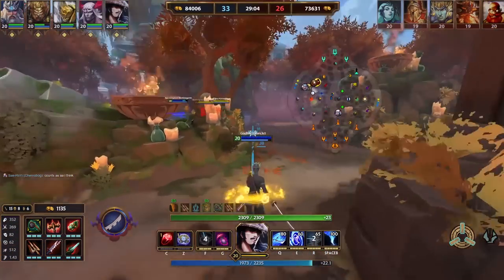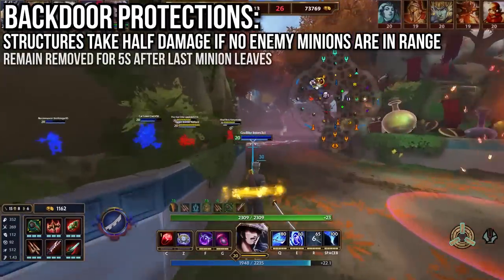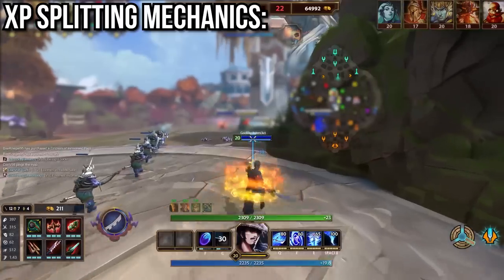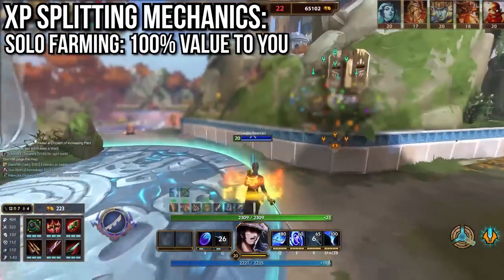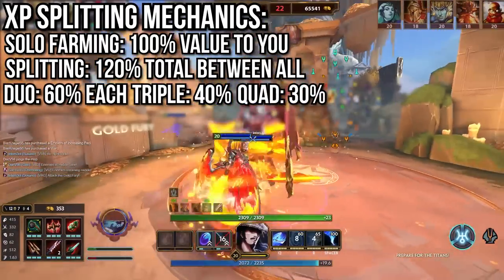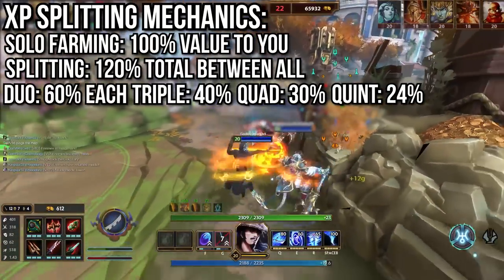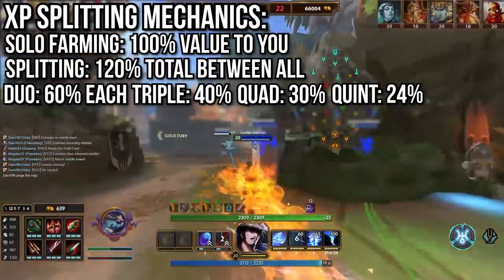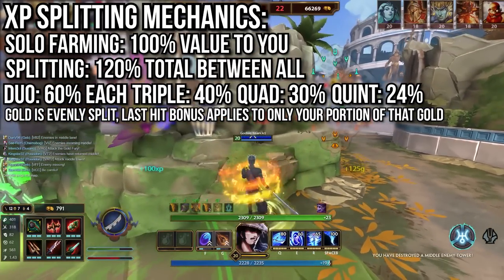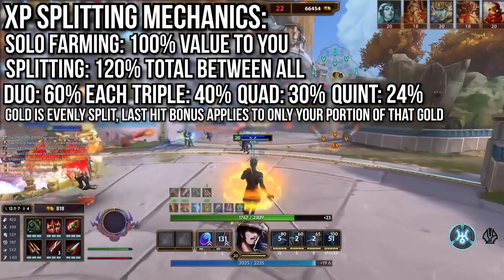There's a mechanic called backdoor protections: structures take half damage if there are no enemy minions in range. When a minion enters tower range these are removed and you do full damage as long as minions remain there and for 5 seconds after the last one leaves. For XP split mechanics: when solo farming you get 100% of the base XP value, but when splitting with others you split a total of 120% between you all — duo splitting is 60% each, triple is 40% each, quad is 30%, and all 5 is 24% each. Duo splitting is generally a good idea since you increase total farm by 20%, but with 3 or more the amount each player gets is so small you're usually better off farming something else. For gold, it's evenly split with no bonus, so duo gives 50% each. Last hitting increases gold by 50% but only on the last hitter's share — solo last hitting is 150% of total gold, duo split last hitting is only 125% total.